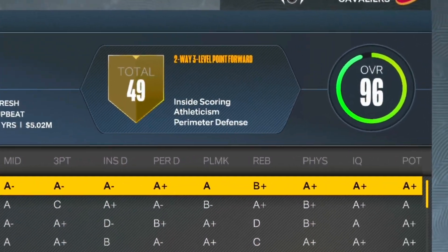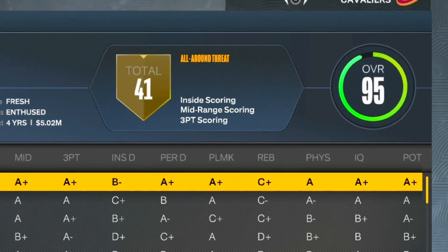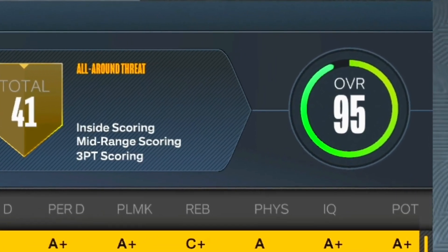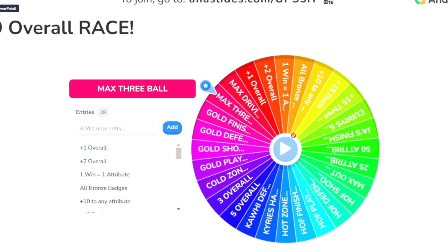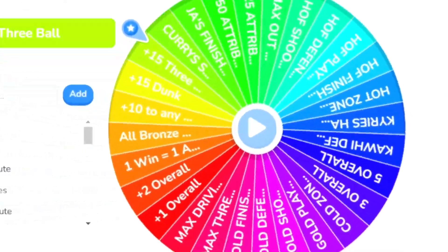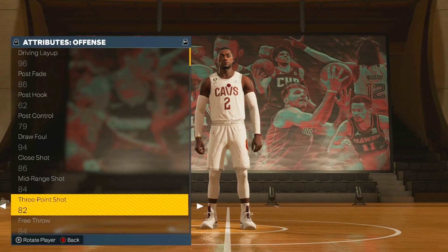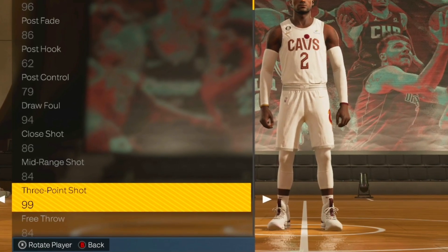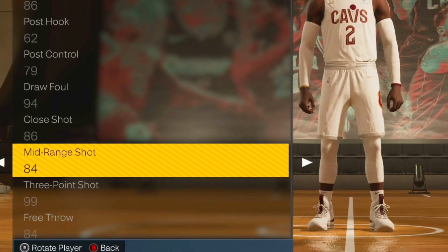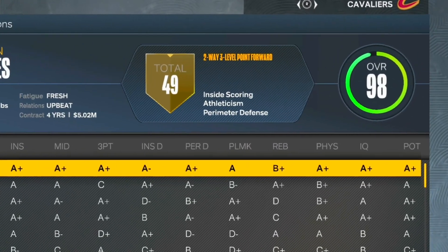At the start of season three, LeBron James is a 96 overall and Michael Jordan is barely behind at a 95, so this wheel spin could definitely end the race to 99 overall. LeBron gets plus 25 attributes — definitely not enough to make him a 99 overall. His three-point shot is only an 82, so I use 17 attributes to max that to 99, and put the remaining eight on his mid-range. After that, LeBron James is a 98 overall.